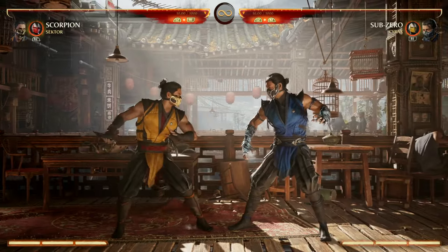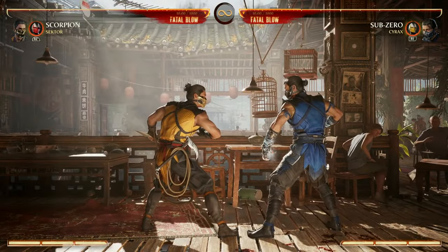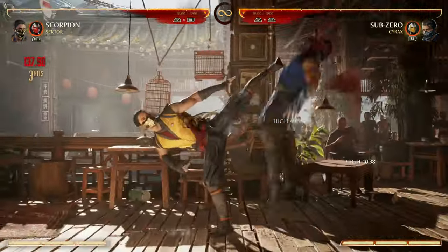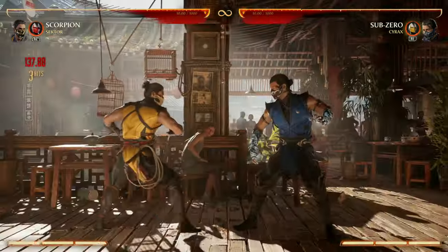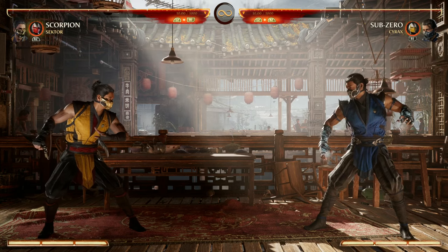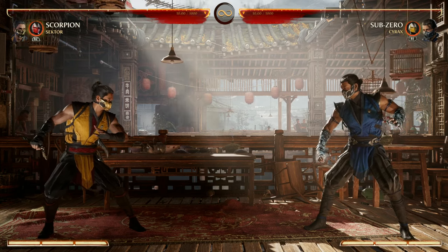Your other option for air combos is simply forward-4 — a really good high kick that puts your opponent in the air pretty high. They work together: 4-1-2 and then forward-4 into an air combo. So your main options are 4-1-2 into a jumping combo and then forward-4 jump into a combo. You're probably using those the most often — Scorpion is really good in the air.